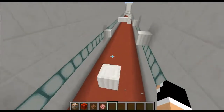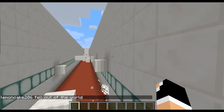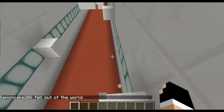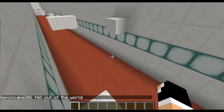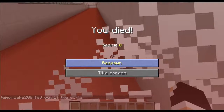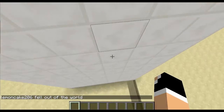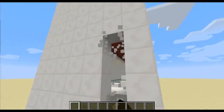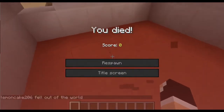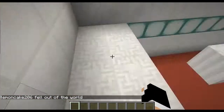This map is really cool because when you do the parkour, if you fail, you die. I like that because it also sets your spawn point when you're on the quartz block, so you'll always be here. It will kill you in creative or survival. Let's do a bit of parkour so you can see how bad I am.